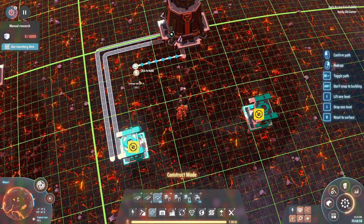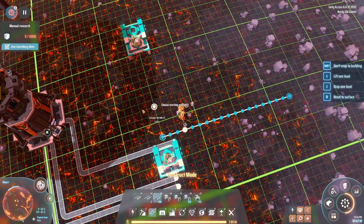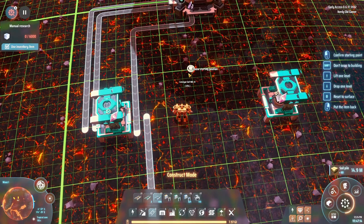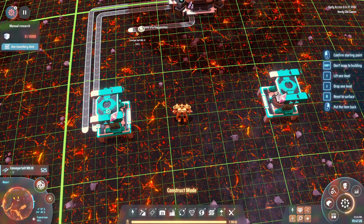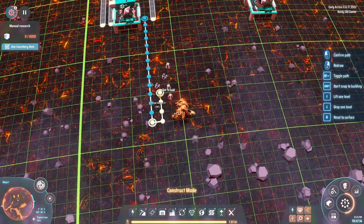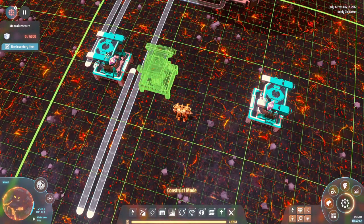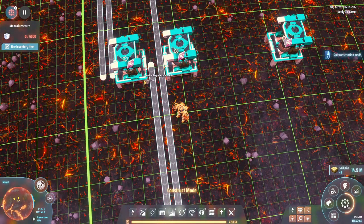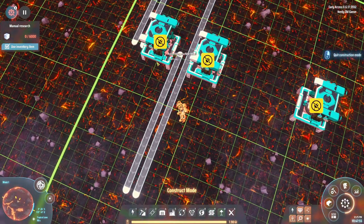We'll bring optical grading crystal out here with an output line. Two machines can actually share an optical grading crystal input and share the output line, so this layout is fine.